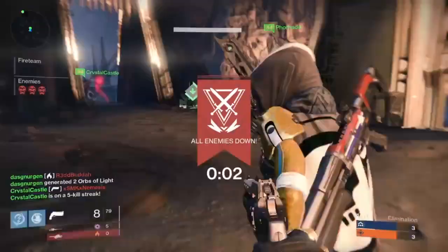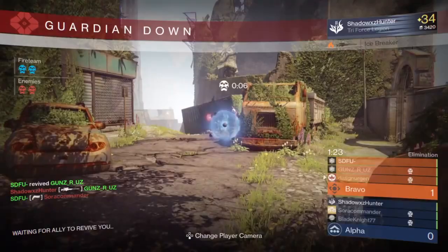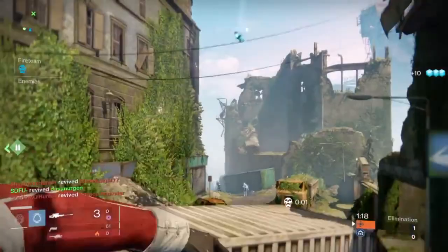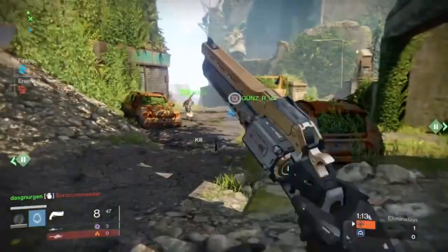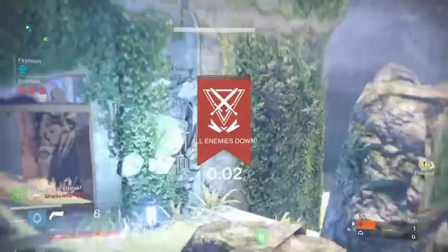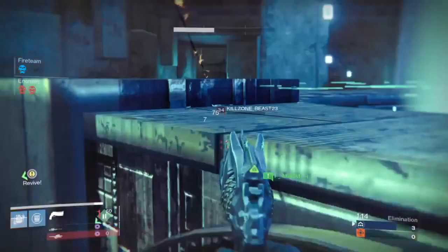Cover is not just left and right movement — it's also up and down. Here I'm going to jump over and as I fall down I'll be falling behind cover. Cover is not just moving left and right; you can also use it up and down. Here's another example with a cube — I know I can fall off it to behind cover if I need it.